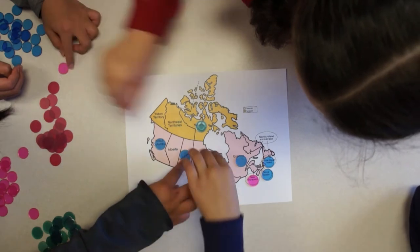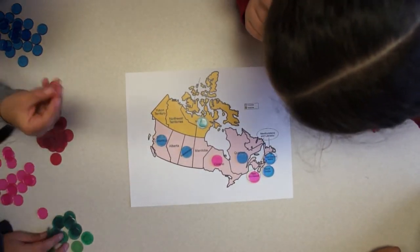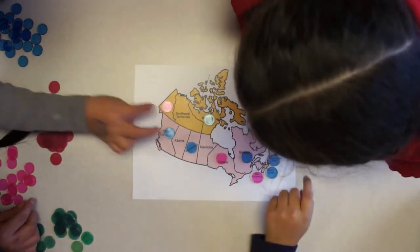Using the second color, place as many tokens on the map as possible. Record how many tokens you use. Repeat for the third, fourth, and fifth colors.